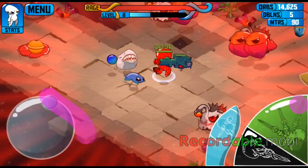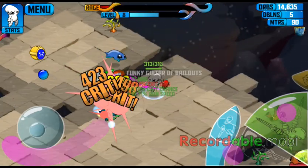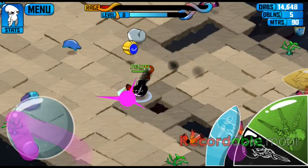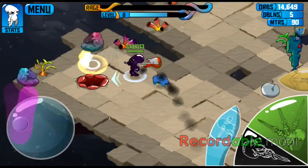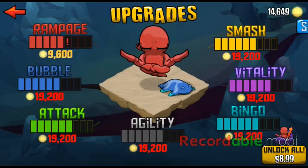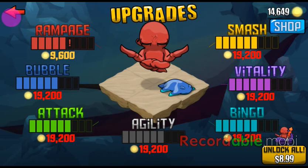Orbs and doubloons are how you get them. I've got five doubloons, which won't get me very far. But 14,000 orbs will get me something good if I use them. I like doing some upgrades — you can go to the upgrades menu and upgrade your powers.